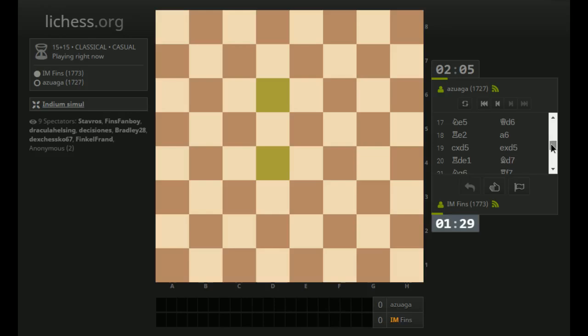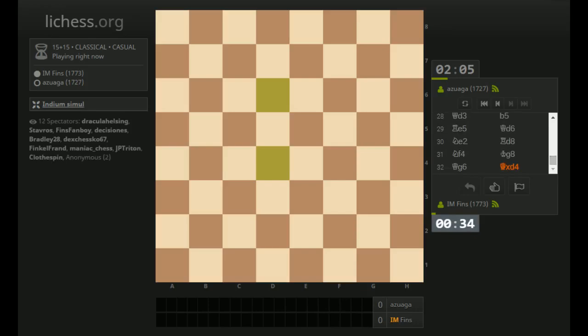I did castle a while back. E takes D5 — he played D takes E4 way back. I see what happened. I'm disappointed by that. I'm really not sure what to play now, because I think I get back rank checkmated if I don't address that. Yeah, I never played a luft move — so I had pawns on F2, G2, H2, and nothing to show for it.